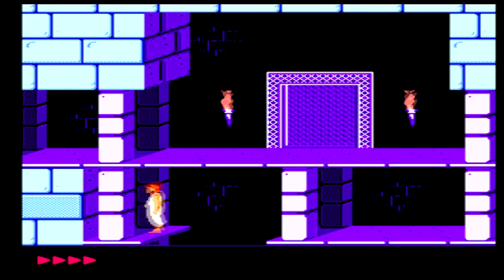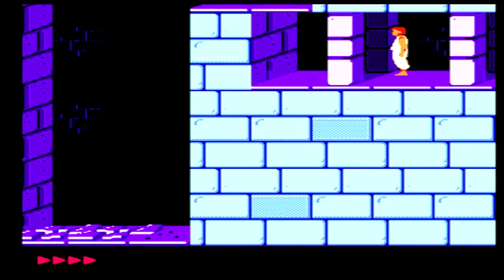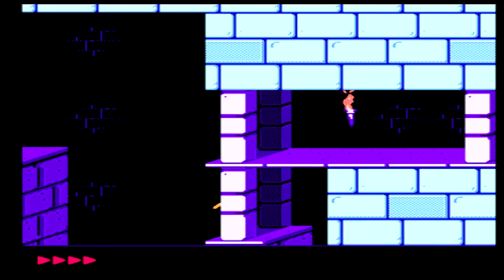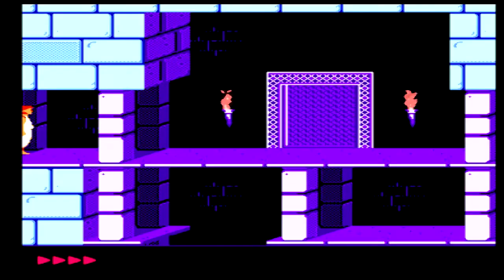The jump controls are also a little weird and take some getting used to. Pressing A causes you to jump forward, even from a standstill. If you want to jump straight up, you have to press up on the D-pad, though there's also a little forward momentum to this. If you want to do a running jump, the manual instructs you that you need to back up at least two full strides from the edge you want to jump from. I've honestly never had such a problem performing a running jump in a game. It was maddening.